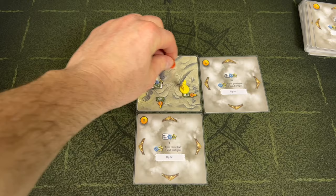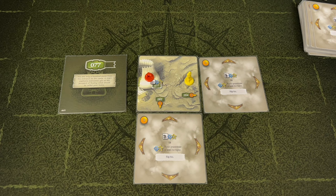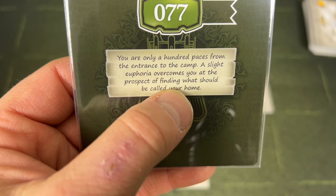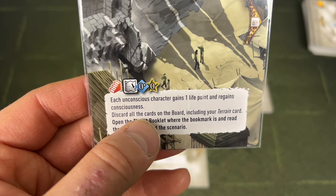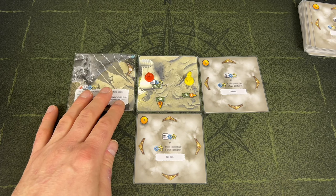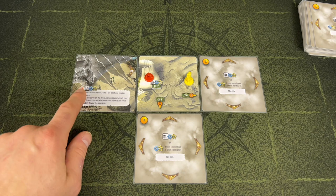Card 77 says: 'You are only a hundred paces from the entrance to the camp. A slight euphoria overcomes you at the prospect of finding what should be called your home.' Flipping it over: everybody must be on it, each unconscious character gains one life point, discard all cards on the board including your terrain card, and open the threat book to where the bookmark is to read the epilogue and end the scenario. So we have to come back here once we've finished.